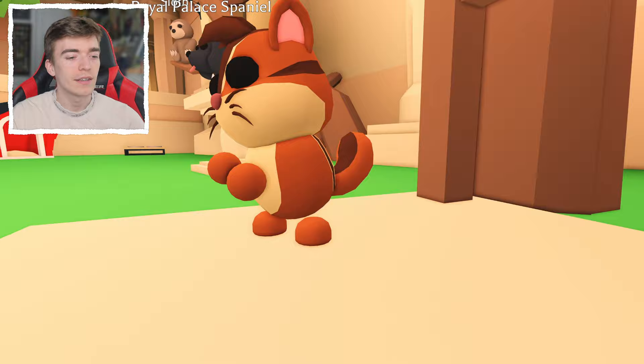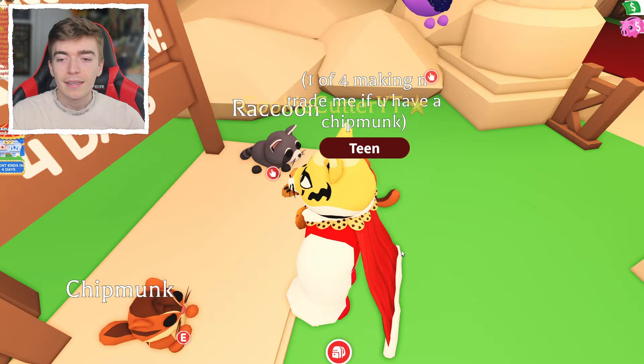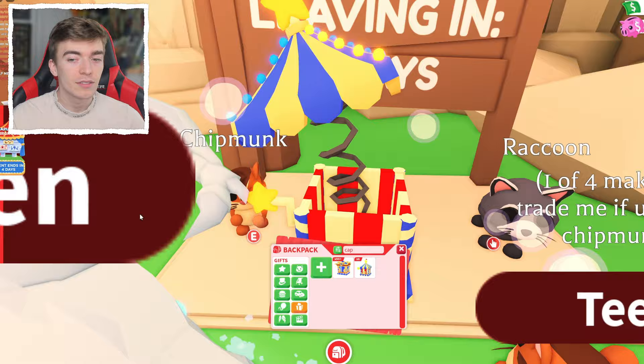The chipmunk is the other pet that is leaving the game. It's such a random pet for them to remove, honestly it's kind of cute. The chipmunk costs 1300 bucks, and by removing it, all it's going to do is give it value. If you do not have a chipmunk, get one right now — it's literally leaving in four days. Once it's gone, finding someone to trade you one is going to be really difficult and people are going to want overpay.